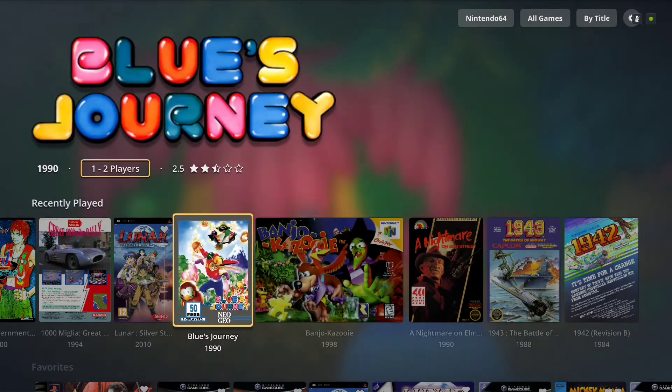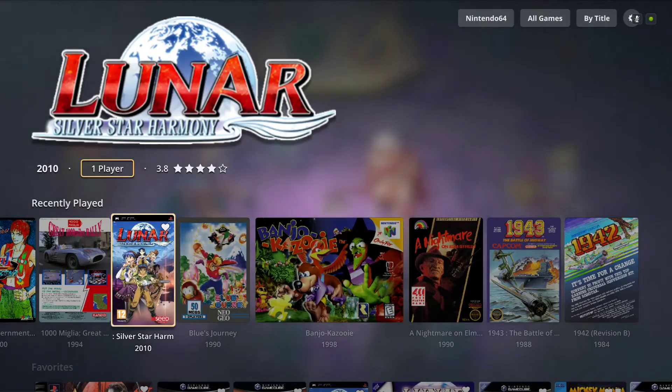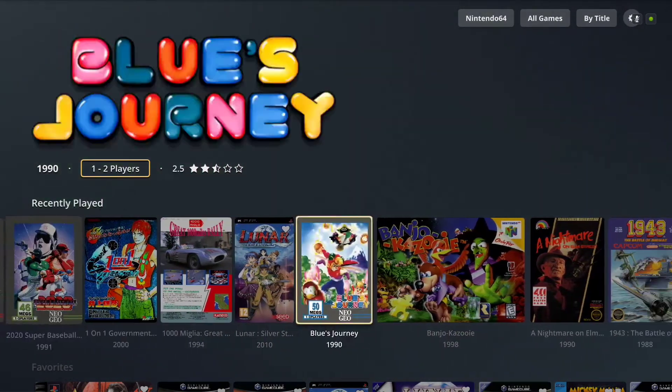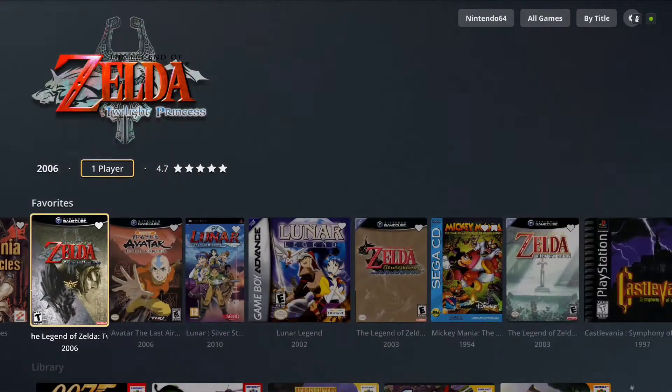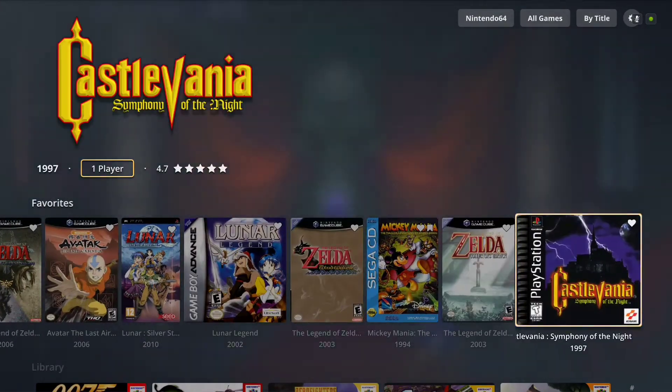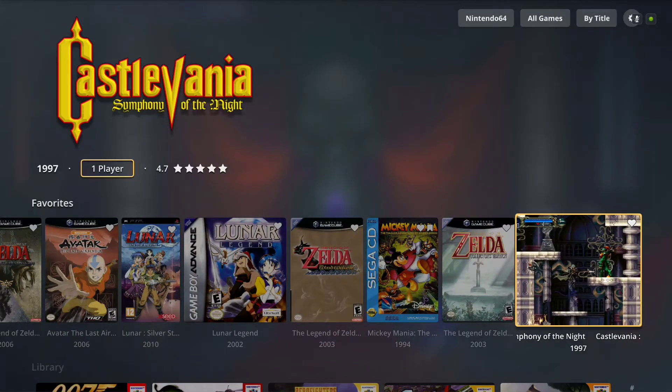It manages to take all of the different styles of box art — like a thinner PSP or a wider N64 box art — and has them all flowing in a row where it just works because the height is the same for each one. That's really cool; I've never seen that before.